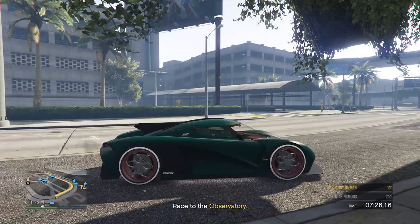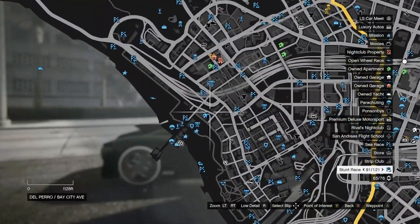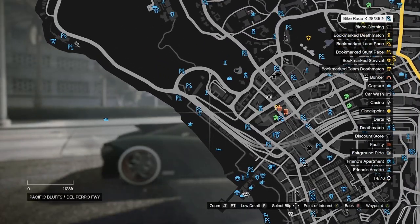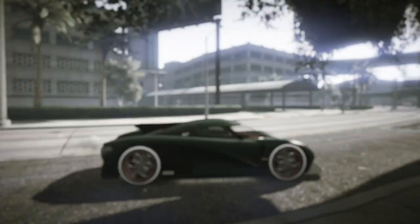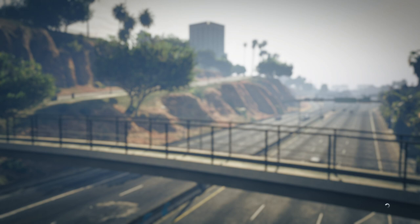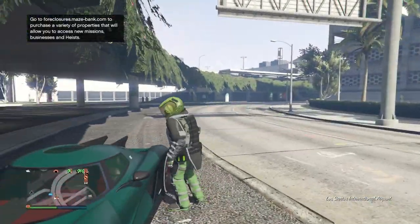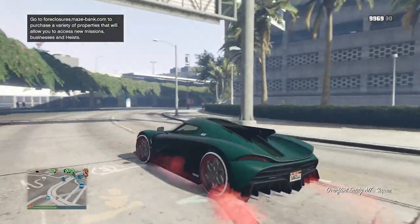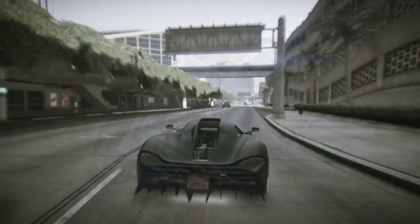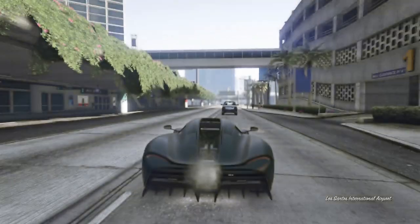To end the sprint race, open your pause menu. This is where the jobs we set to Show come into play. Hover over any job on your map, load into the job menu, press B, and quit the job — you will be out of the sprint race. Once you spawn back in with your modded car, make your way to the nearest LS Customs and change one thing on the car to save it. Then just repeat the glitch to mod your next car.